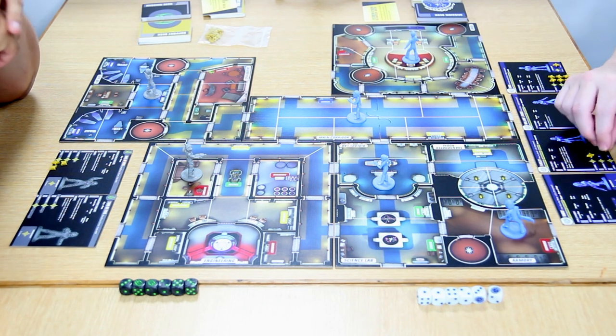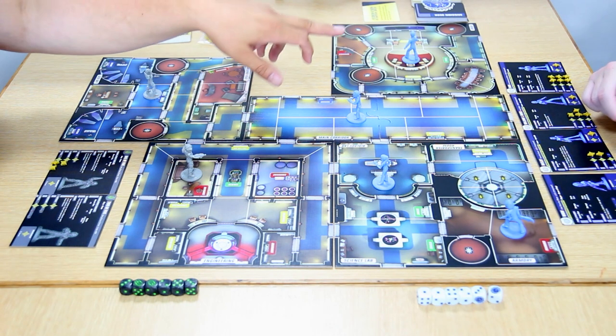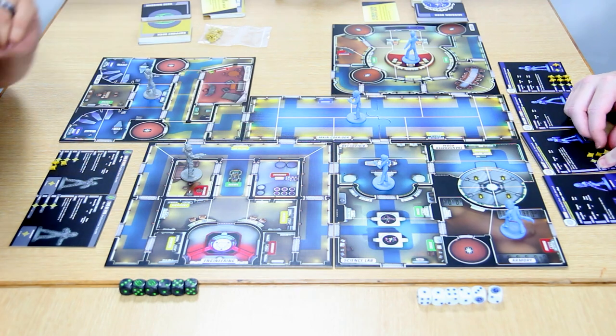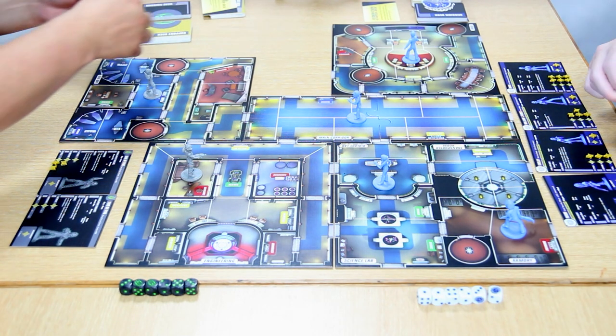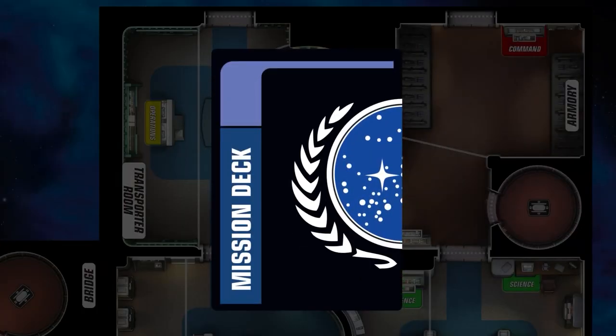On your turn to activate you get two actions — you may do the same one twice if you want. If you choose to move, you get two spaces of movement for each pip you have in movement. The Borg only get to move two spaces, while Federation characters with full pips can move four spaces to begin with. We'll draw a mission each from our decks and start trying to achieve them.